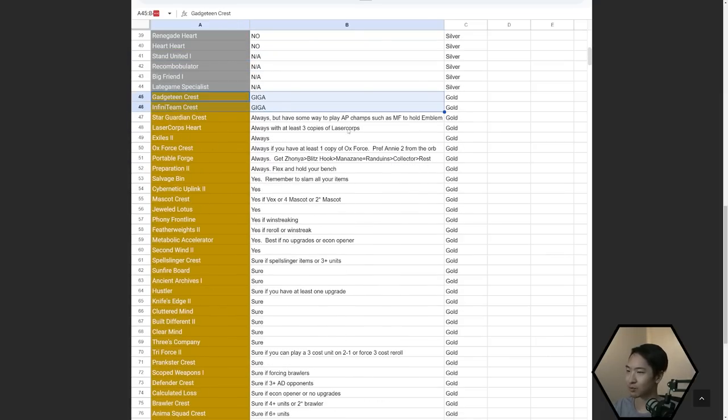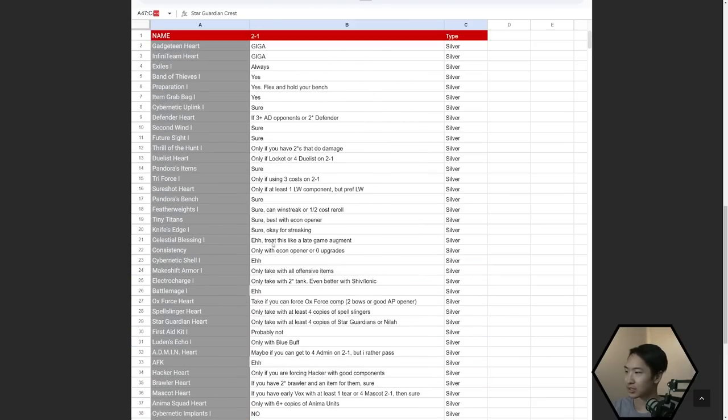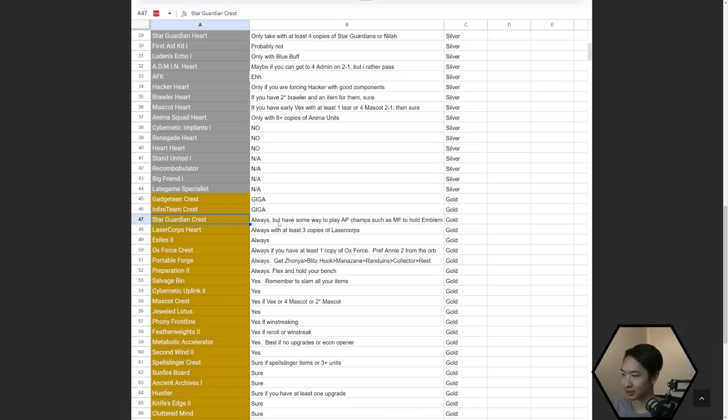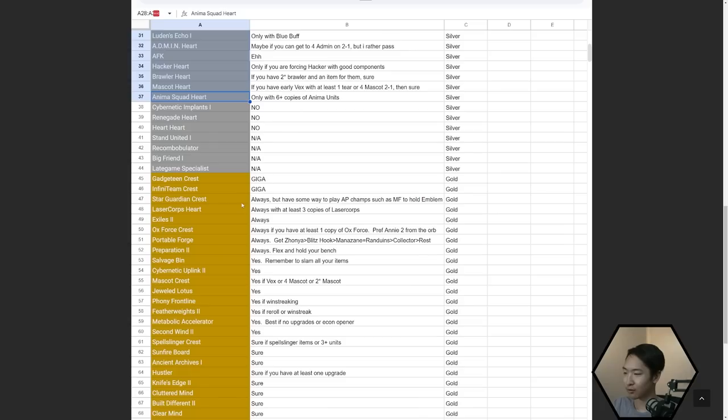Now for Gold augments — Gadgeteen Crest and Infiniteam Crest are among the best for the same reasons as before; they're the OP comps right now. Star Guardian Crest is one of the best gold augments, but Star Guardian Heart is pretty low on the list. The reason Star Guardian Crest is so much better is because a specific unit makes very good use of the emblem — same case as Oxforce. You can do crazy comps like Star Guardian Miss Fortune, which absolutely demolishes and casts multiple ults throughout the fight.